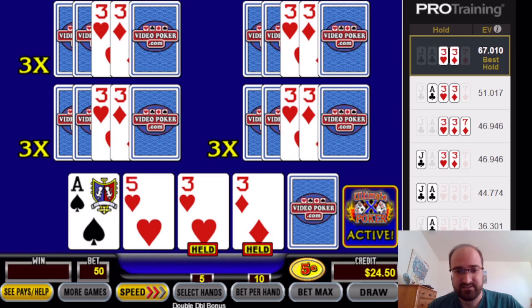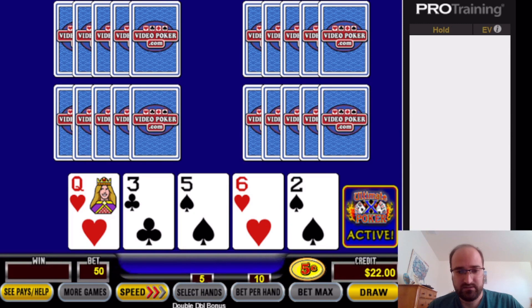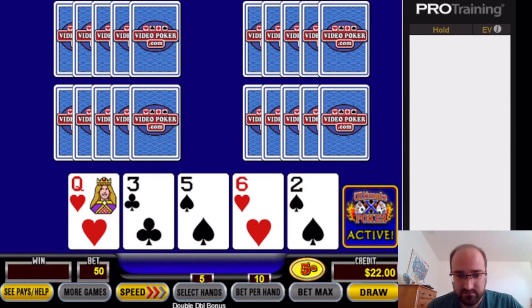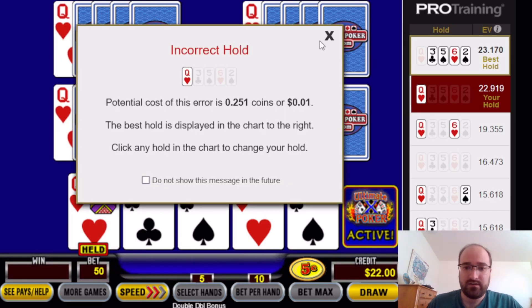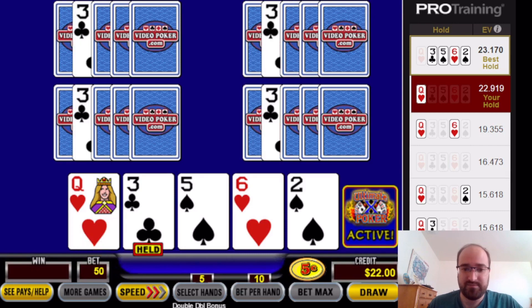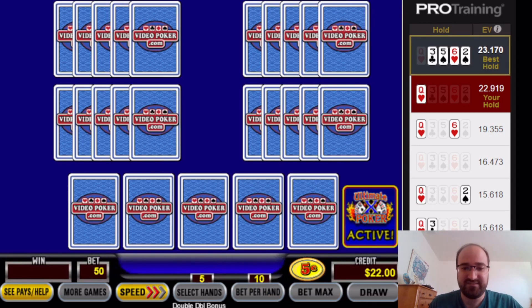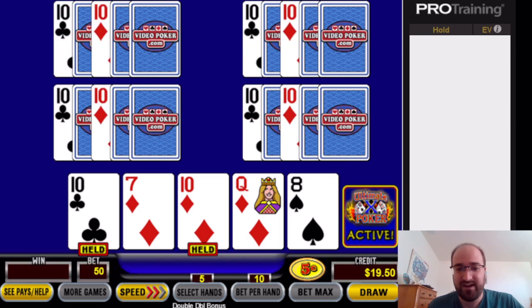Pair of threes. Queen only — wait, there is a gut shot straight draw. Gut shots are much more important here because of the opportunity to award an 8x multiplier, especially if you don't have any multipliers at the moment — you need to grab some. So that's something to keep in mind. Pair of tens.